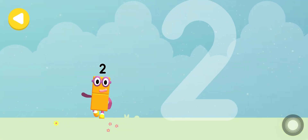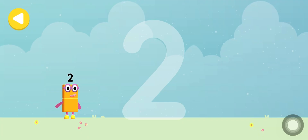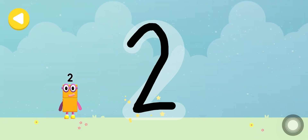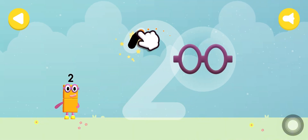Let's make some writing magic! Can you trace Number Block 2's number? One curve down is what you do, then straight across to make a 2!